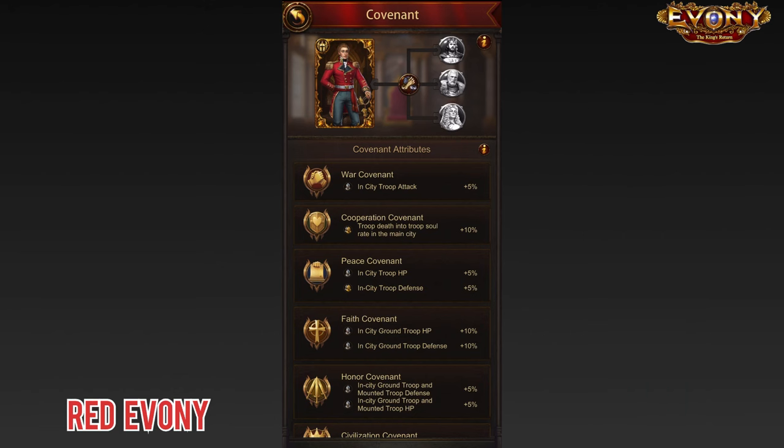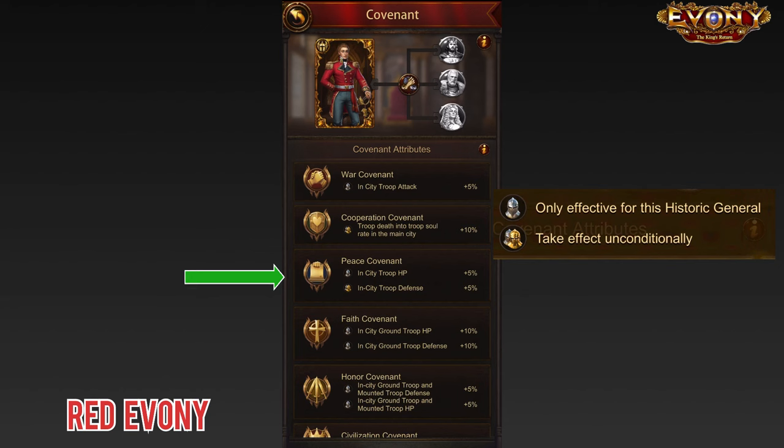When we look at the stats in his covenant, in my opinion, I think Isaac has good covenant stats — arguably some of the best covenant stats that I've seen on a general recently. His second covenant says troop death to soul rate 10%, which I think is good. The next covenant says in-city troop defense 5%. Now these two particular stats, if you see the icon next to them, this shows that these are stats that will be applicable whether you are using the general or not. So once you do the covenant, even if you're not using Isaac, these stats would be applicable.